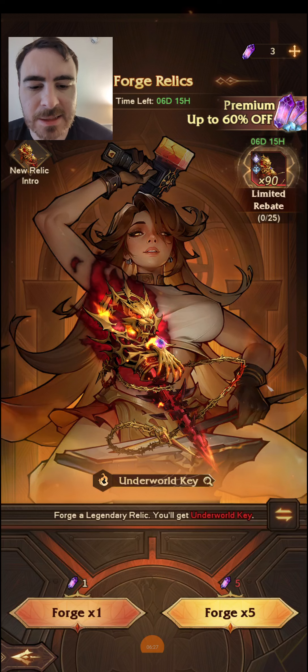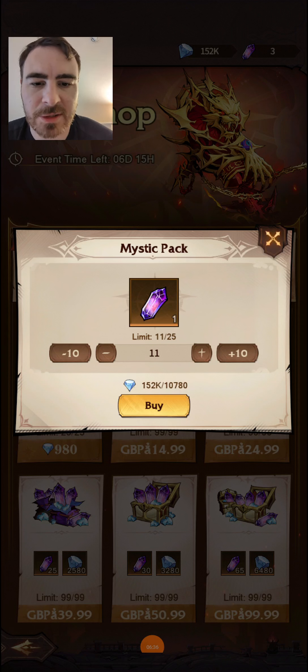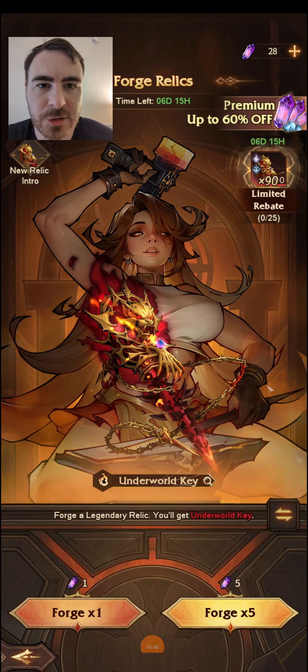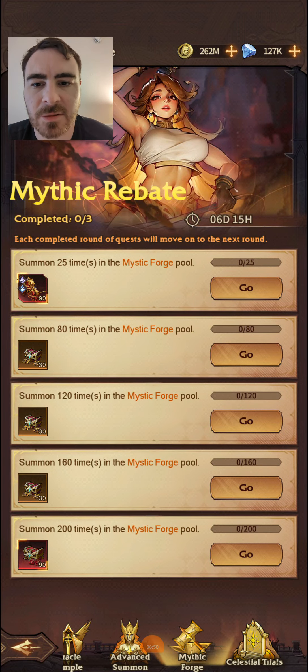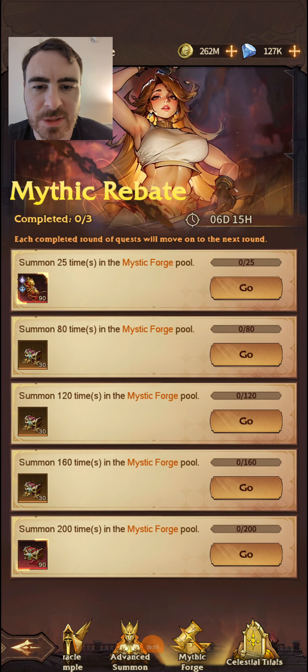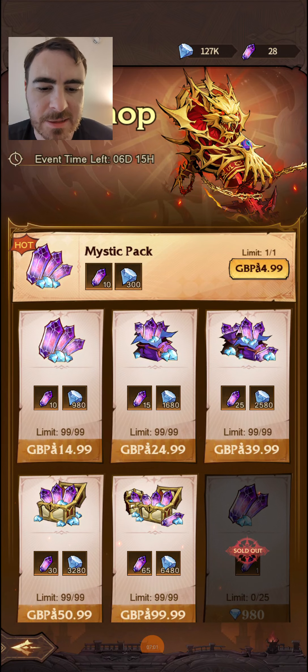So let's go ahead and do some summons. As you can see, you can go into the shop and pick up 25 of these summon stones, and that will get you your free copy via the rebate. You can pick up 25 of them for diamonds and jump into the rebate — you will pick up one copy when you summon 25 times in the Mystic Pool.